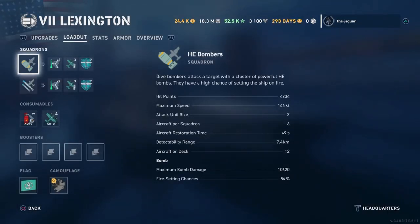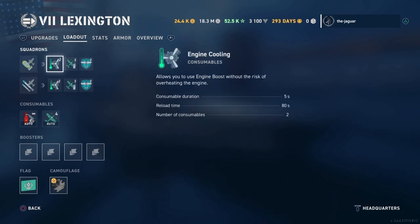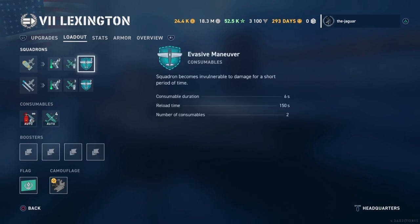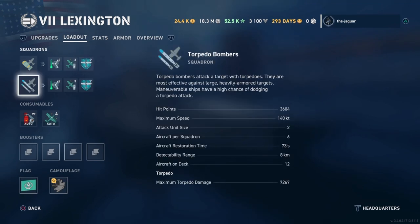For Tier 7 squadrons, you have the same engine cooling and patrol fighter consumables, but now you also have an evasive maneuver consumable — the squadron becomes invulnerable to damage for a short period. The consumable duration is 6 seconds, reload time is 150 seconds, and there are 2 consumables per squadron. The attack unit size is still 2 and aircraft per squadron is 6.